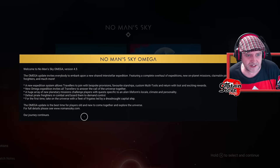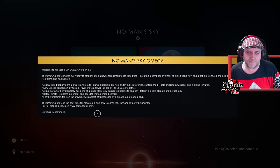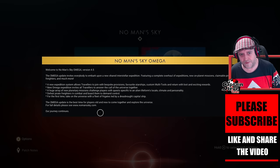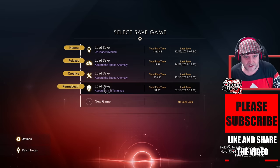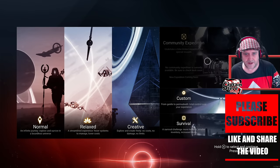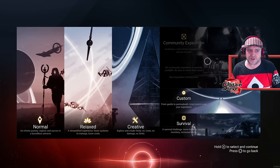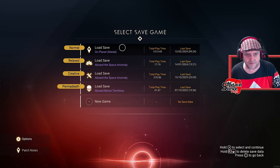The Omega update is the best time for players old and new to come together and explore the universe. I've been over to the website but the patch notes are not there yet - I think they're waiting to roll this out on Xbox and Switch as well. Let's have a look - the expedition isn't there yet, so I don't think this should be fully live on PlayStation 5 as of yet.